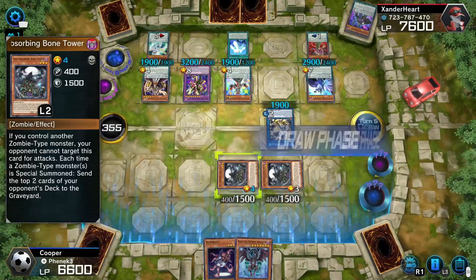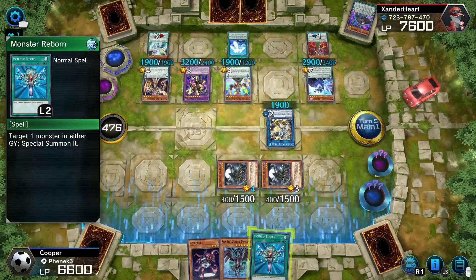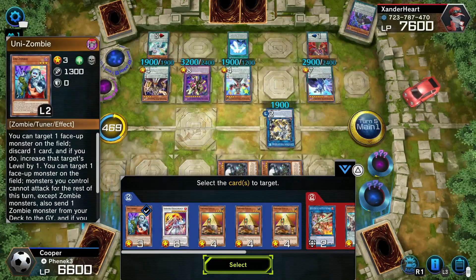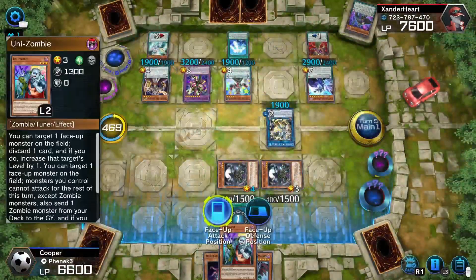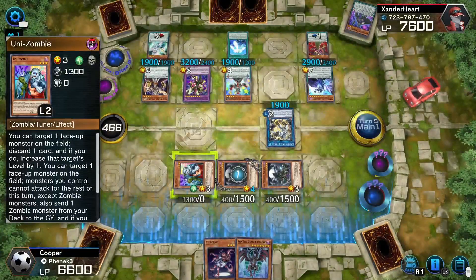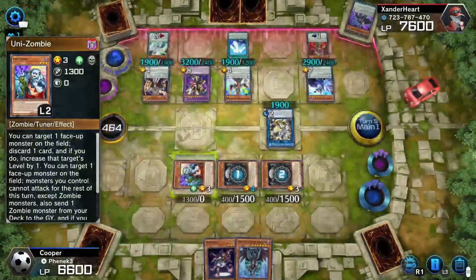Does he start to realize he can't attack me? I know Soul Absorbing Bone Tower is a very old card, so some people don't read it. I draw — Monster Reborn! That could be a really good draw, honestly. I activate Monster Reborn. Everyone at home, wish me luck. Uni-Zombie is probably the best choice here, so I'm going to go with Uni-Zombie. Just in case something messes up — I mean, this guy does piercing anyway. But my job is to get Uni-Zombie off the field. I summon Uni-Zombie and throw away some of your cards. There's no way I'm beating Xander by battle — maybe I can beat him by deck out, despite the 53-card deck.